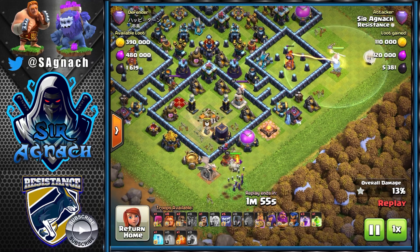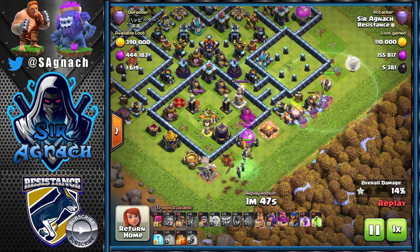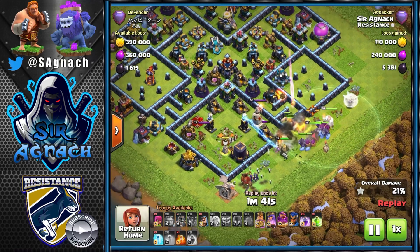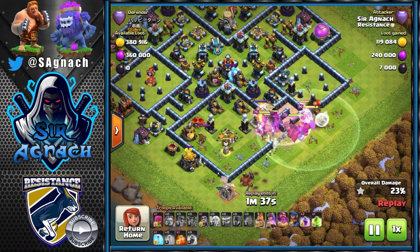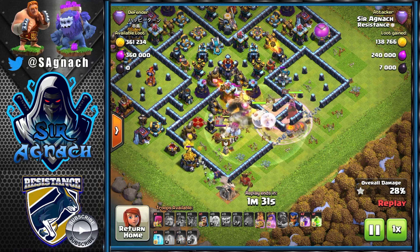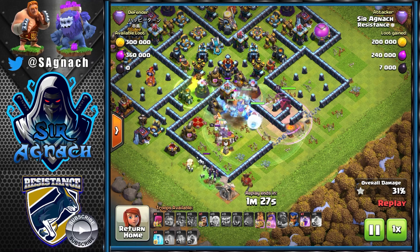I use the invisibility spell for the warden so the single inferno doesn't kill him, and use the king at six o'clock to create the other side of the funnel. Then I send my main army — all the giants and the yetis — with super wall breakers just to open some walls and make sure they walk inside into the center. This base is quite open, but in tighter bases the super wall breakers really come in clutch.